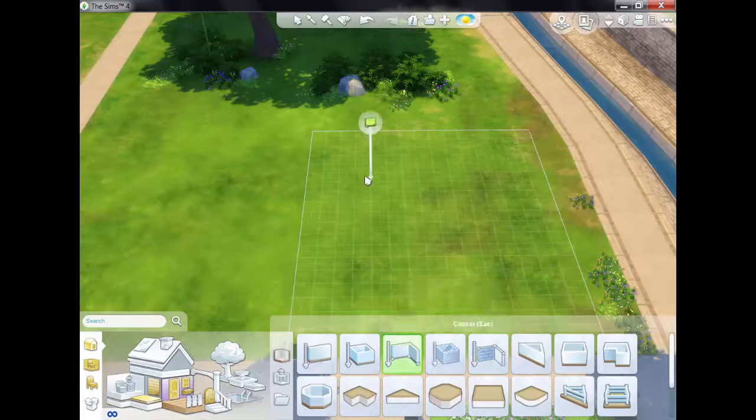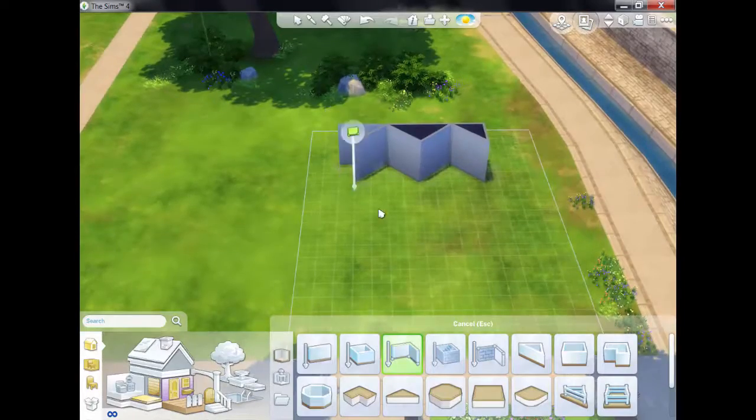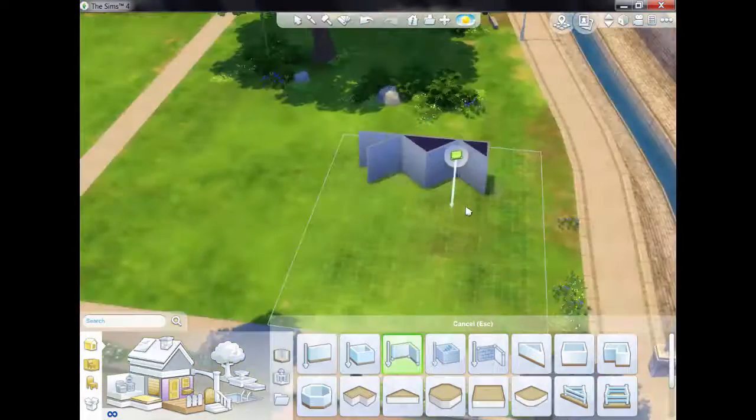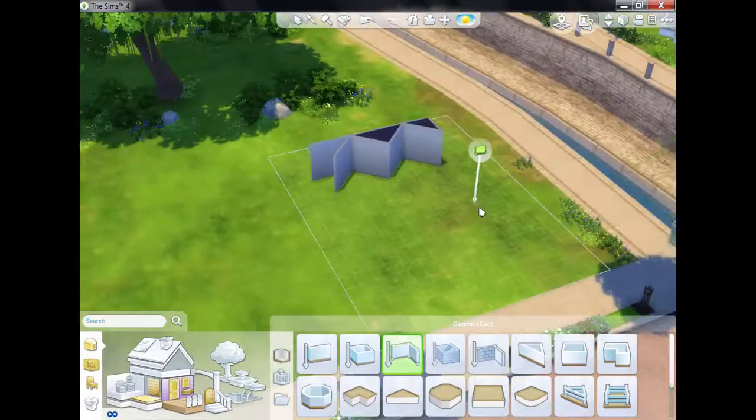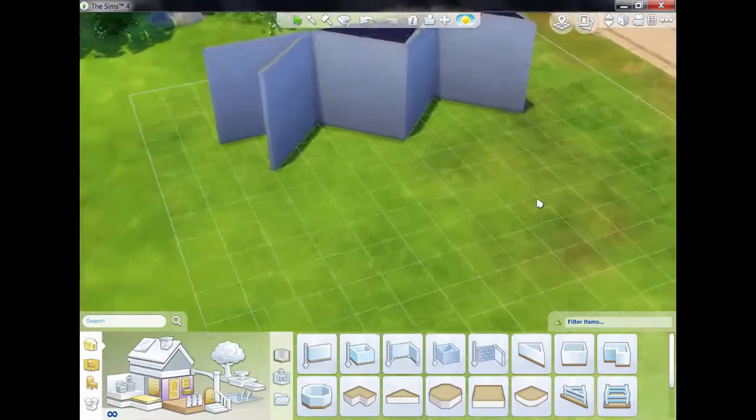Basically you can draw out the exact shape that you want for your build, so you can make any shapes that you want. Just making a random object here to show you — you've got like, I guess you could build pretty much anything like this really.